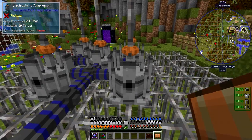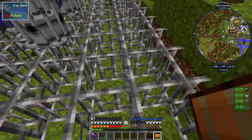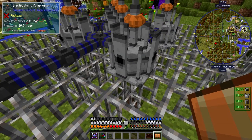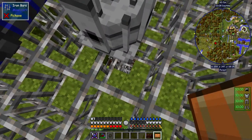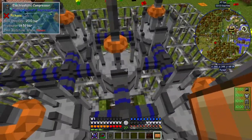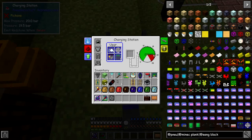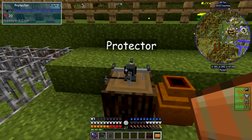These are electrostatic compressors. The way you set them up is you basically set up a grid of iron bars like this, then you place the electrostatic compressors on top. You go down underneath the ground - I've actually gone down four blocks with iron bars - and you place these on top, and everything's connected together. The pressure gets fed through here and eventually ends up in here, so it's got plenty of pressure at 19.5 bar.